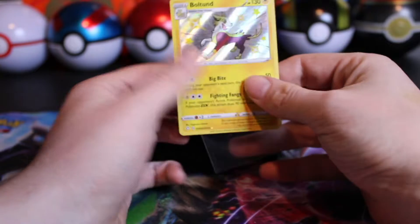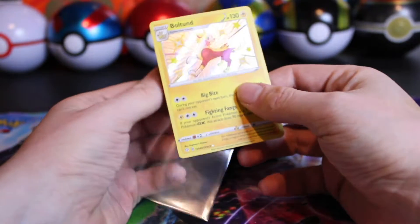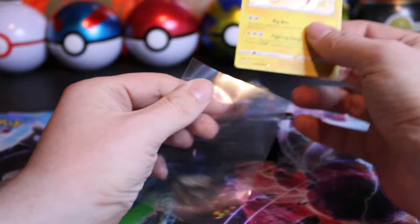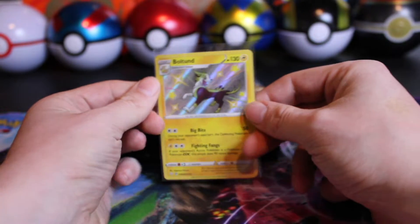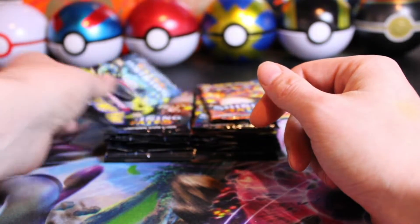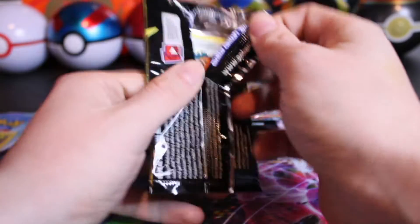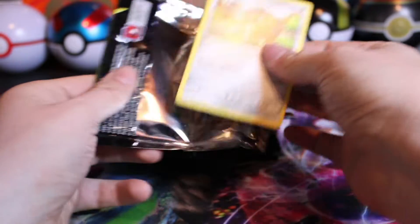We do not have the Bolton yet. Besides the Charizard, I want to pull the Suicune — I believe it's in this set. And I believe that one is actually the hardest card to pull out of the Shiny Vault, but I'd have to double check that. I know it's in either this one or Hidden Fates. Well, if I pull it, I'll know.